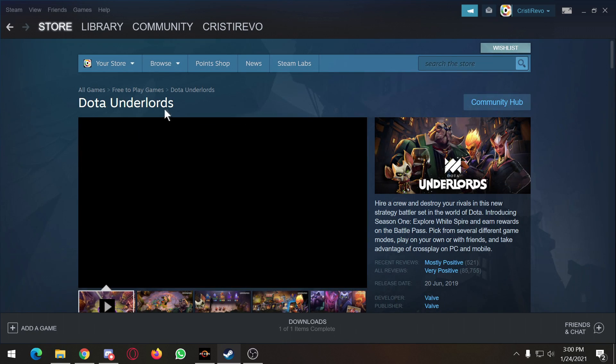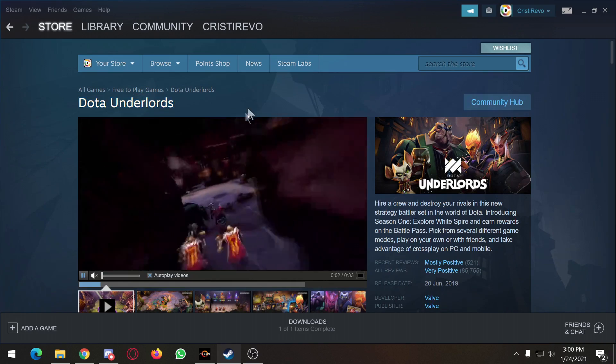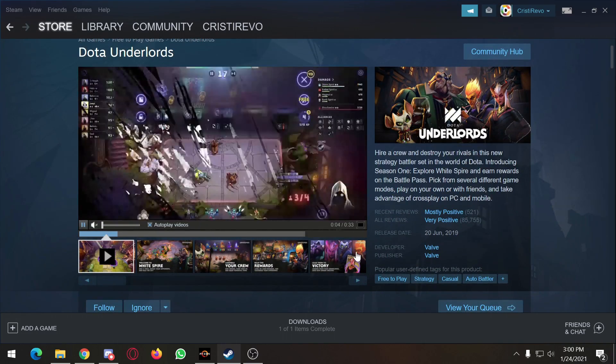To add friends, you have to download Dota Underlords. For this to work, you and your friends need to download the game.